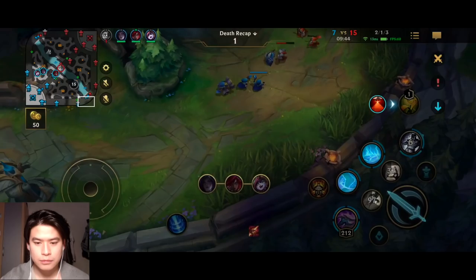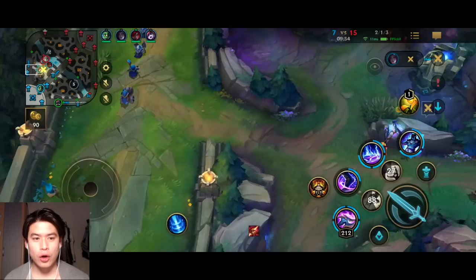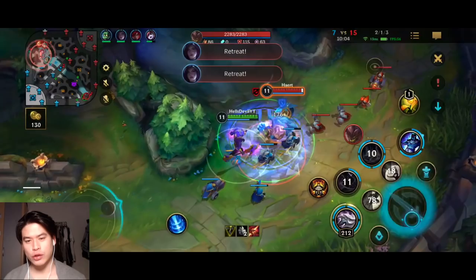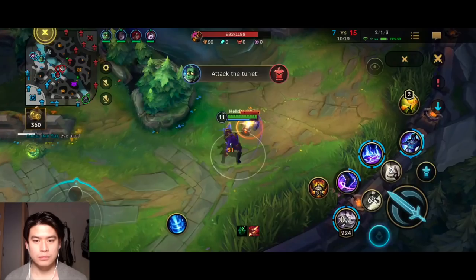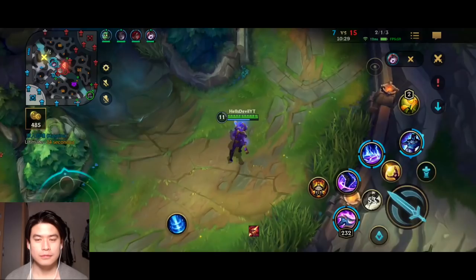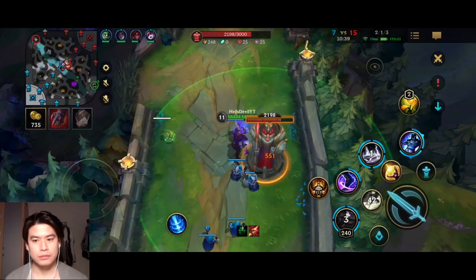You can build Spirit Visage — yes, Spirit Visage — or Force of Nature, since it gives movement speed as well. Which of those two do you usually go for? I would say 95% of the time Spirit Visage. The only reason you'd go Force of Nature is if the enemies have a lot of anti-heal — like if they've built Thornmail, or have a Katarina because her ultimate puts Grievous Wounds on you. Basically if the enemy has a lot of Grievous Wounds you go Force of Nature; otherwise Spirit Visage is a core item on Nasus.